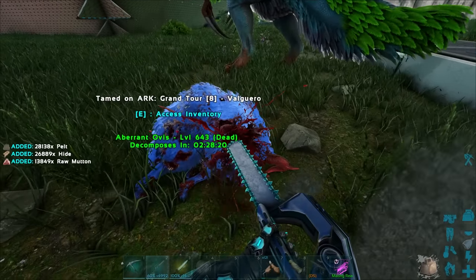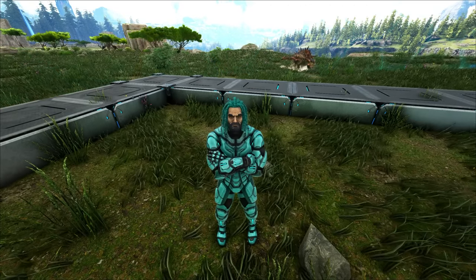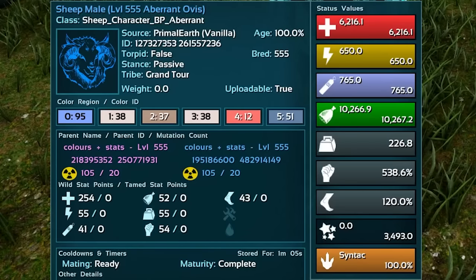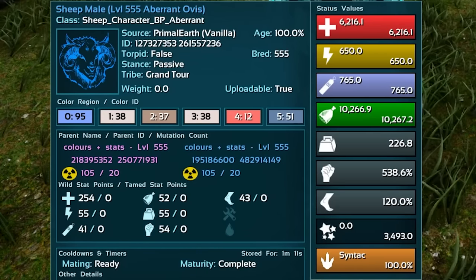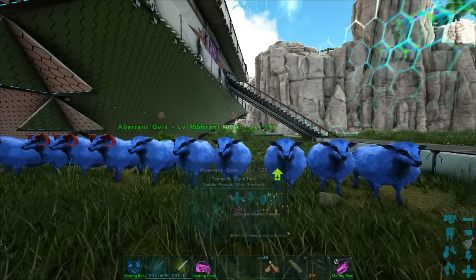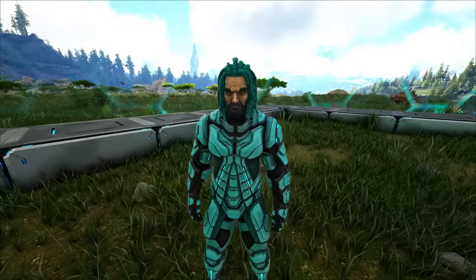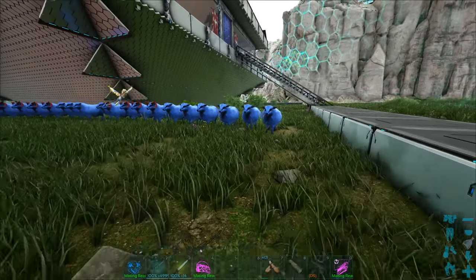For this next one, we're creating a hide farm using mutated Ovis. I actually had this next thing done for months now, but I finally have an opportunity to show you. I went ahead and mutated Ovis up to the point where they had maxed out health. Why did I do this? Mutton and hide mainly — obviously pelt too. It seemed like a good idea; halfway through I was kind of regretting it, but I had to go through with it and I'm finally ready to actually do this.